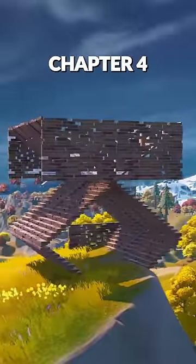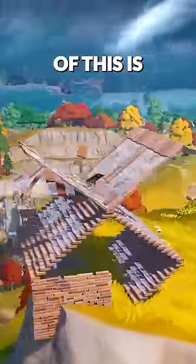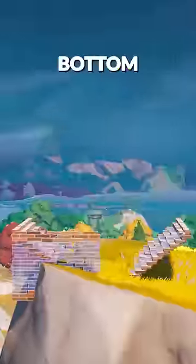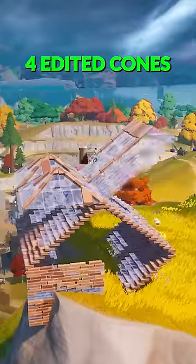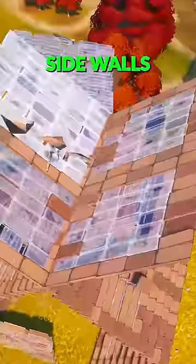This bizarre base could become the Chapter 4 meta. The construction is pretty simple: four ramps on the bottom, reverse those ramps and place four more on top, four edited cones or ramps on top of that, and some sidewalls for protection.